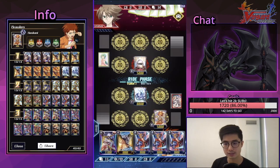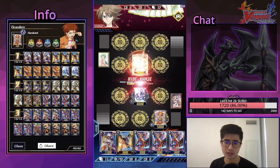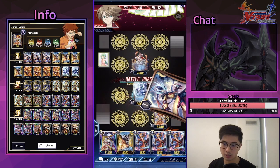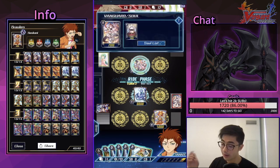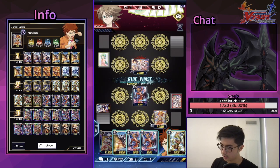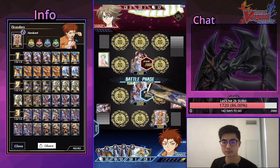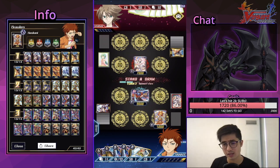Some people are experimenting with playing Vermilion as a backup Grade 3 ride, but Vermilion doesn't really work with your skill units because they require Brawler and Legion. I'm not a big fan, but it's something you can test. We're actually going to be playing against Overdress instead. Plasma Claw is fine, Lisei is fine — I'm going to call it and just play it slow and steady. Narukami doesn't really generate a lot of card advantage, so hopefully we see a Rising Phoenix soon.